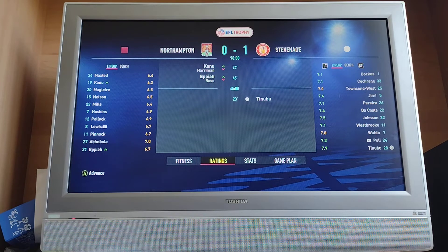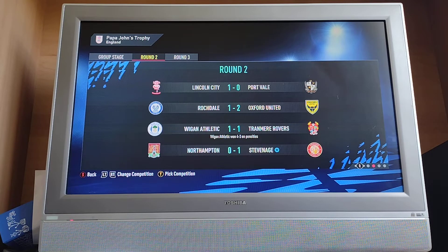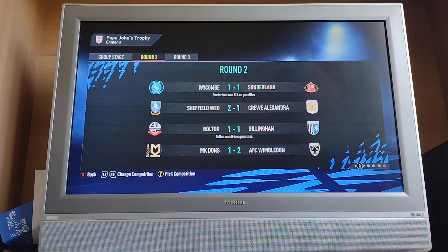Our best player was Timbu on a 7.9. Let's see the other results. Ipswich beat Crawley 2-0. Cheltenham beat Forest Green 2-0. Salford beat Morecambe 4-3 on penalties. Portsmouth beat Shrewsbury 2-1. Lincoln beat Port Vale 1-0. Oxford beat Rochdale 2-1. Wigan beat Tranmere 4-3 on penalties. We beat Northampton 1-0. Charlton beat Rotherham 1-0. Walsall beat Bradford 2-1. Burton beat Newport 2-1. Plymouth beat Fleetwood 3-0. Sunderland beat Wickham 5-4 on penalties. Sheffield Wednesday beat Crewe 2-1. Bolton beat Gillingham 5-4 on penalties. Wimbledon beat MK Dons 2-1.